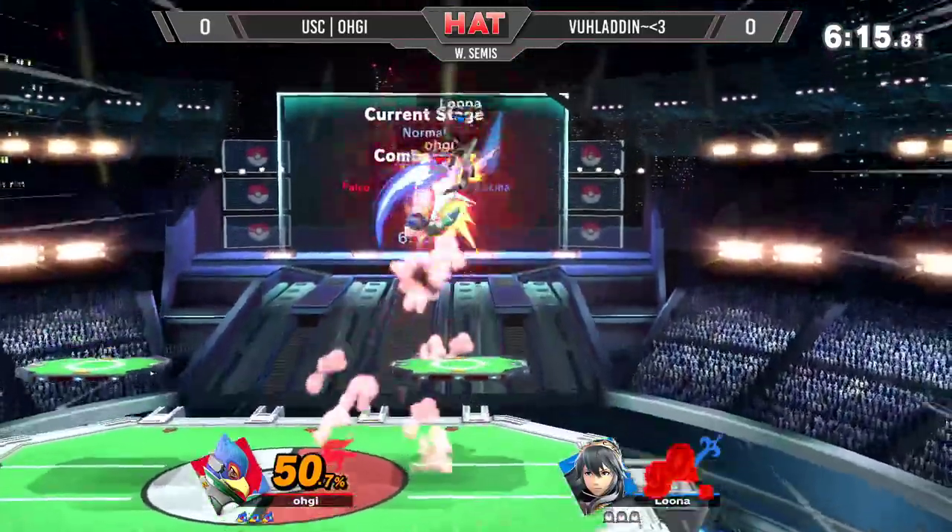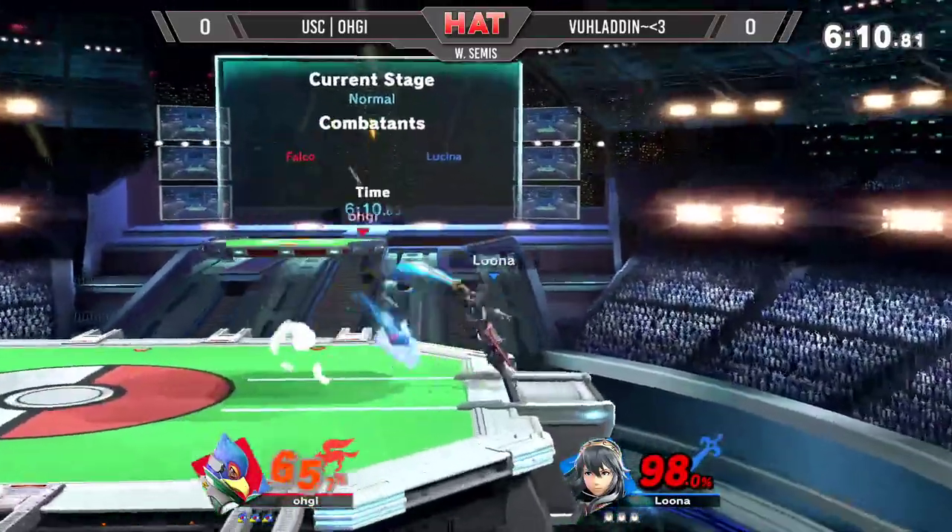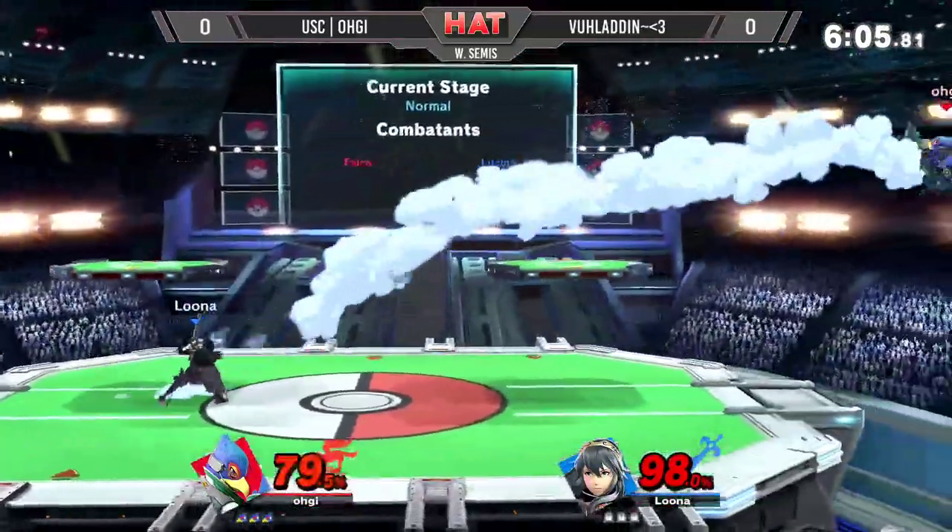Something I always notice: whenever you see a Falco or a Fox hit someone's shield with a side-B, everyone always reacts by turning around and trying to get a grab. No — that hit shield, it doesn't cross up anymore.